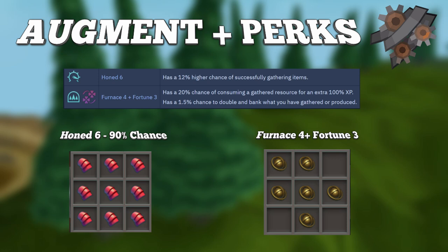Fortis 4 you'll have a 94% chance of getting, which honestly is just fine. The 1.5% chance to double and bank what you have gathered is not that huge of a deal. These are not even needed as much as Honed 6, but they are a nice XP and GP boost.